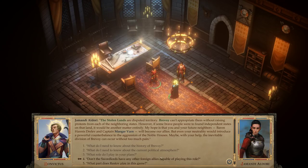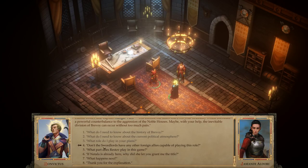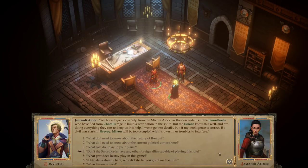'Rostland wants to regain its independence, and we will regain it. The power the Isians hold over us is humiliating and costly. The Sertovas won't give us our freedom without a fight — unless there is some external power that can force everyone to sit down and talk. The Stolen Lands are disputed territory. Brevoi can't appropriate them without raising protests from neighboring states. However, if some brave people were to found independent states on that land, it would be another matter entirely. My hope is that you and your future neighbors, Baron Hannes Drelev and Captain Maegor Varn, will become our allies. Even your neutrality would introduce a powerful counterbalance to the aggression of the noble houses.' 'Do the Sword Lords have no other foreign allies capable of playing this role?' 'We hope to get some help from the Mivoni Aldori, descendants of the Sword Lords who fled from Corl's Rage to build a new nation in the south. But the Isians are doing everything they can to deny us this help, and if a civil war starts in Brevoi, Mivoni will be too occupied with its own troubles to interfere.'